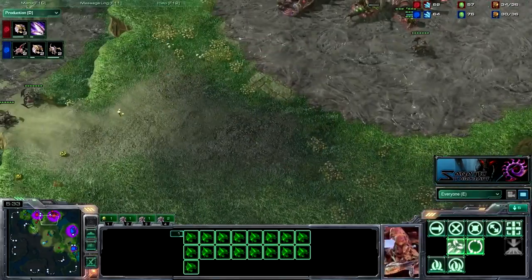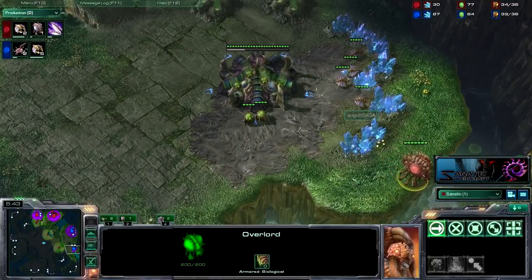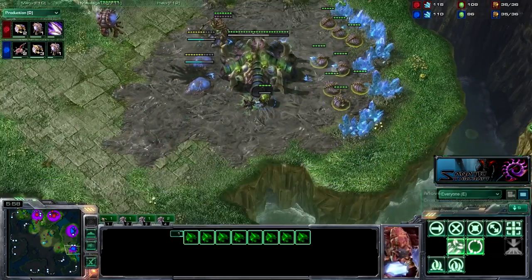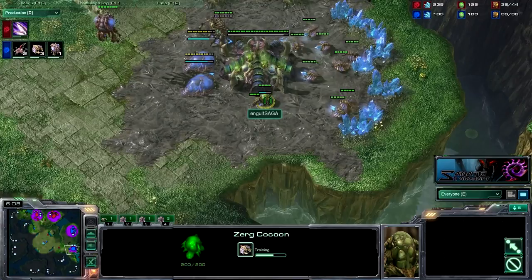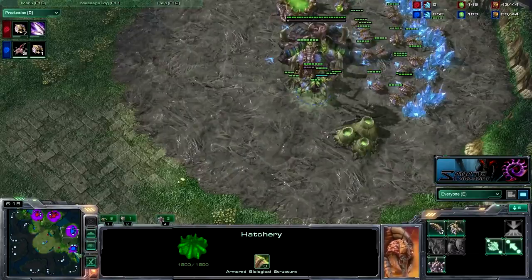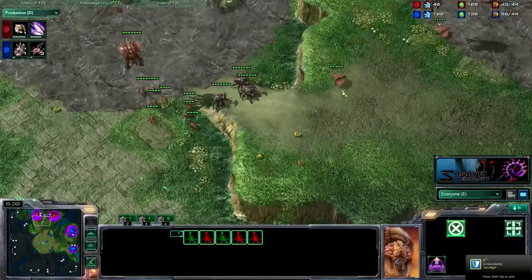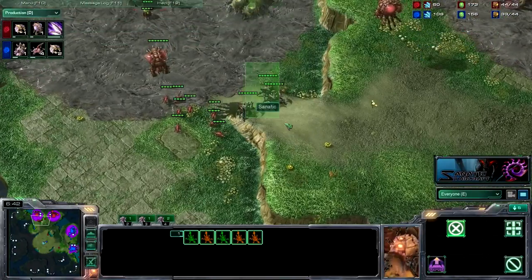It looks like he's just straight up droning and making two spinecrawlers immediately. This is really important — you send in your overlord to see if he's making drones. From here, I can spot that the larvae turning into eggs are turning into drones. I did spot that he is making drones with his larvae down here, so that makes me feel really safe and like I can drone up completely and pressure him after I get a decent amount of gas. He is going pretty defensive — making five spinecrawlers, which is a pretty big investment this early. It's 31 to 27 drones, so my economy is better. I have a roach warren and better units.